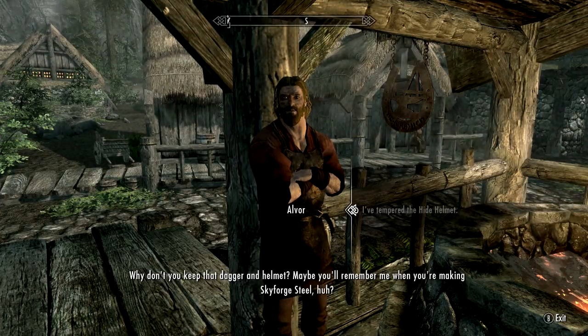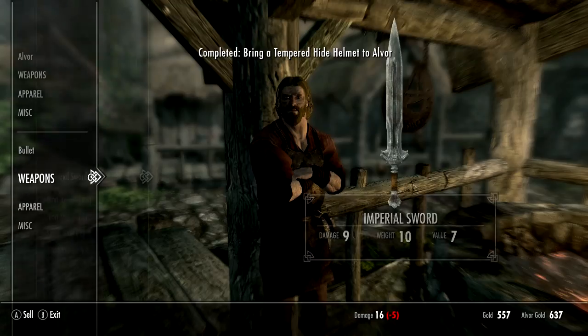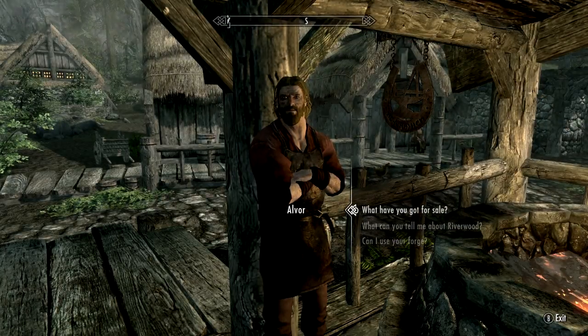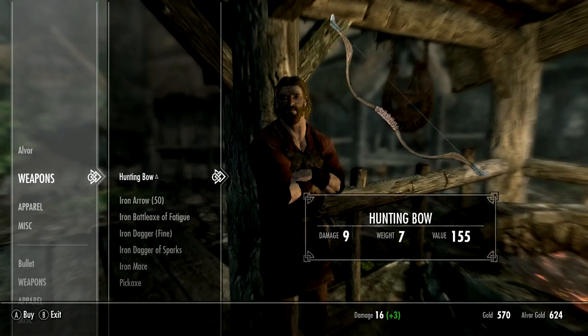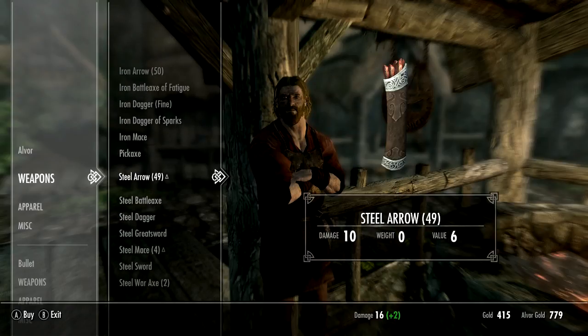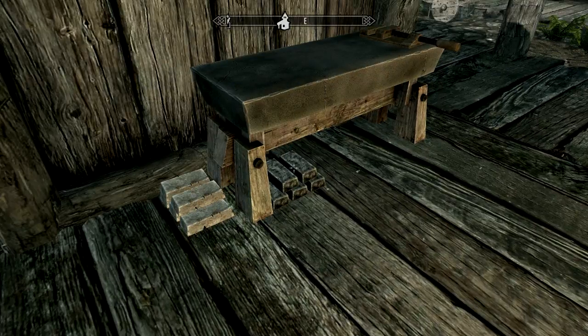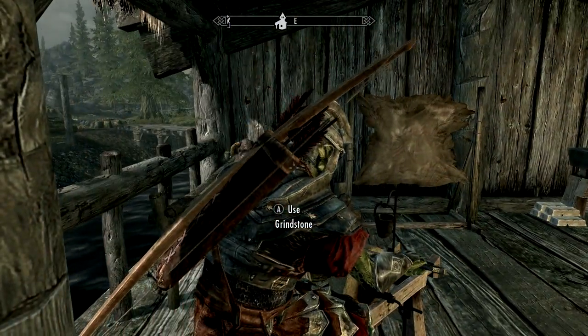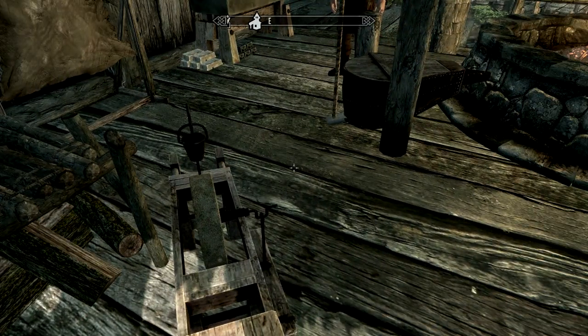Why don't you keep that dagger and helmet — maybe you'll remember me when you're making Skyforge steel. How about I take that helmet and dagger and sell it back to you. I will take your hunting bow. What does it take to improve the bow? We need leather strips — and we have that. Sweet. We'll go ahead and equip it, so now we got that.